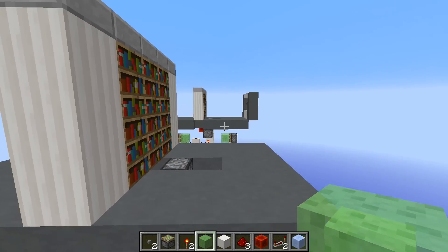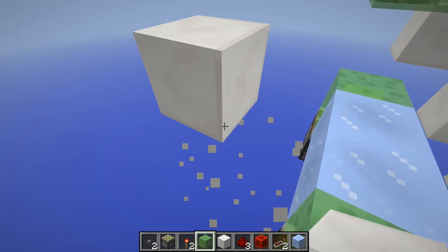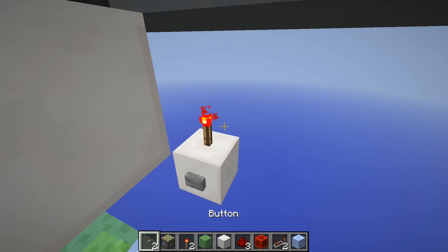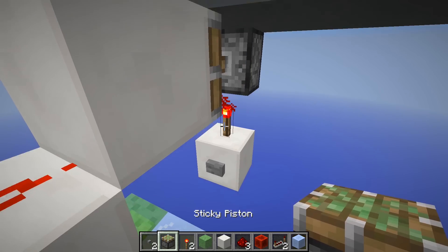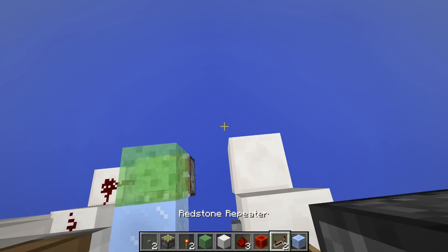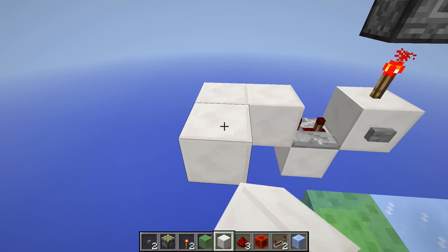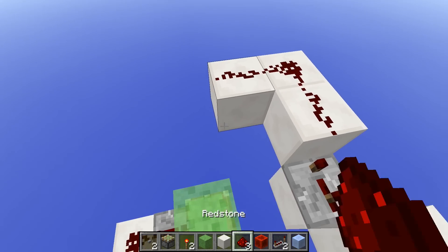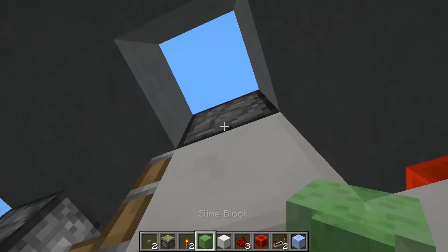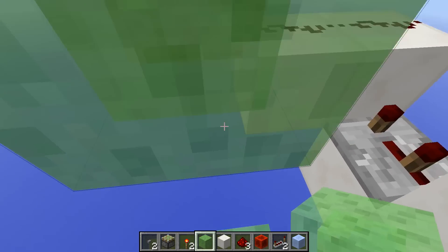Next, let's add the return feature. Go to the side where your secret base is, go to this packed ice, and do a three-shape like that. Place a button — you'll hit this to go back. Place a torch, place a sticky piston on top of that torch, take an output from this button on three ticks, then make a side shape with three redstone dust.